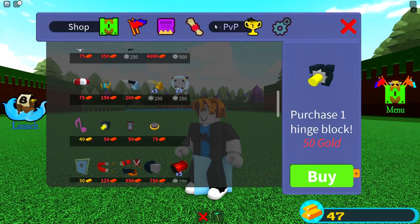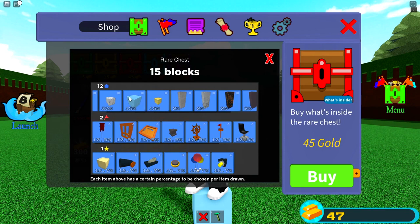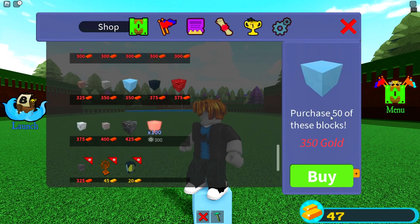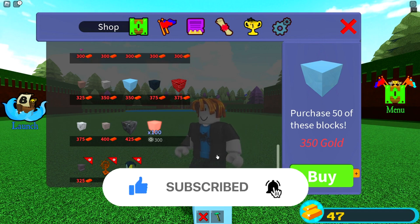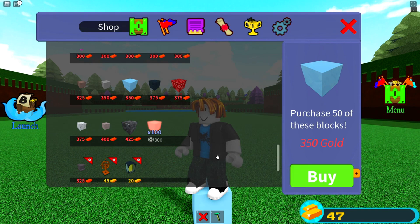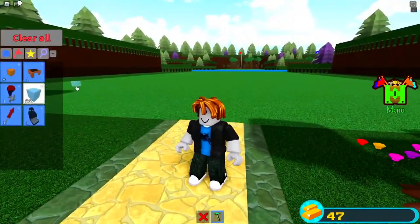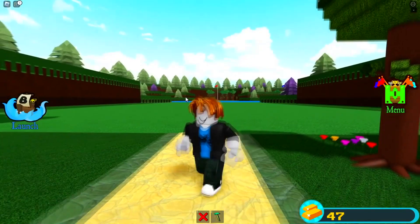There are only a couple ways to get these ice blocks. One way is from the thin ice quest, and you can also get them from buying a rare chest — you have about a 15% chance out of 12 to get just one. You can also purchase 50 of these blocks for 350 gold, meaning they cost seven gold each. So what you actually got is 154 gold worth of ice blocks, plus 22 gold on top of that which you could spend on anything.